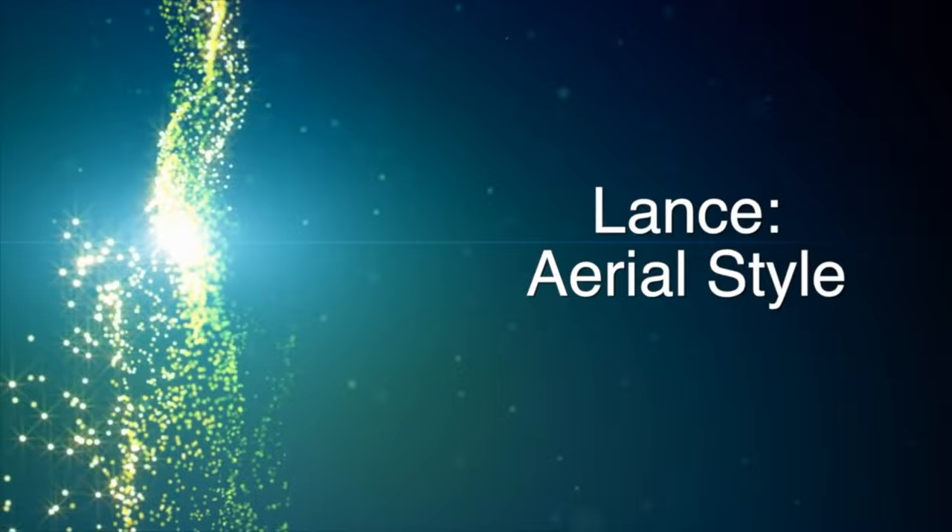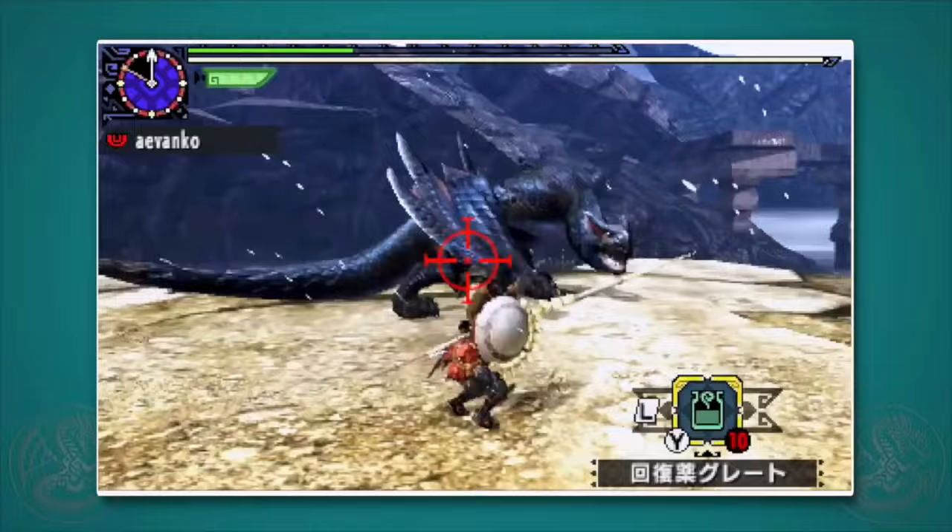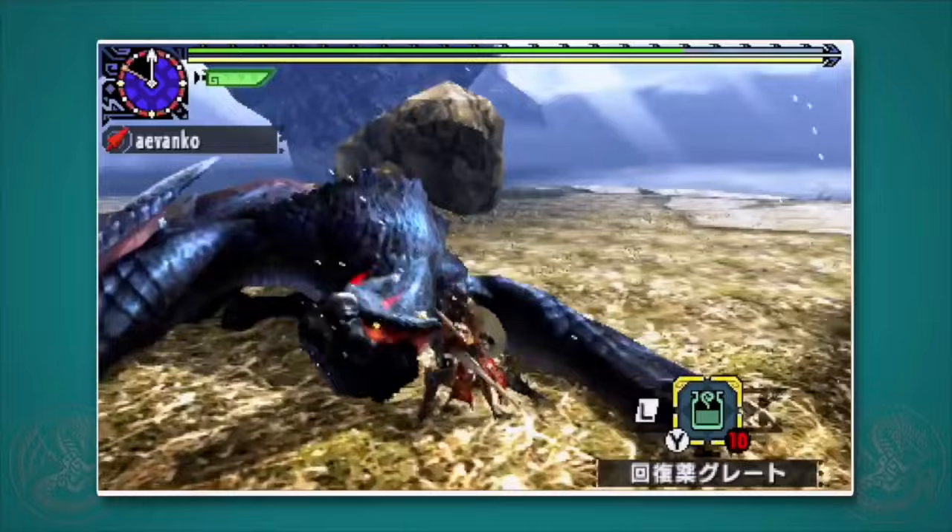In aerial style, you'll lose the back hop and the guard advance. But instead of the back hop, press B and you'll do a forward aerial hop. If you connect with something during the hop, you'll do the aerial jump, and from there you can press X to do the aerial strong thrust. This also works if you have your weapon put away and just do the normal aerial evade.